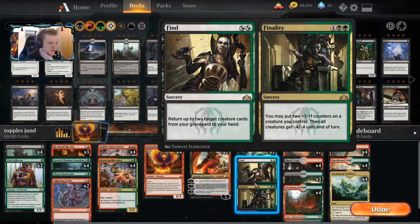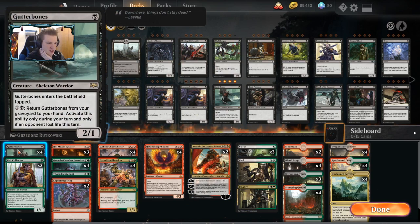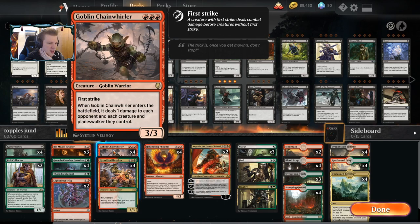Also, a Find Finality to keep the party rolling with some Rixamati Revelers, four copies of Gutter Bones. So what ties this insane mana base together so it can play triple red Chain Whirler as well as all these other cards? Well, the answer is Unclaimed Territory.